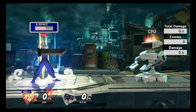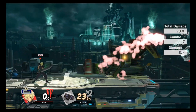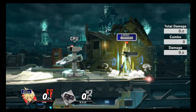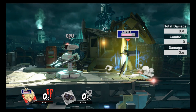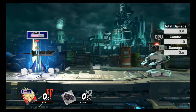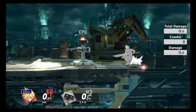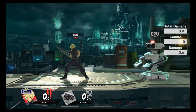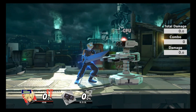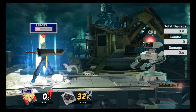Despite limit making his movement quicker, his move speed and frame data remain the same — so you will not have faster moves, just a faster Cloud. Your limit blade beam becomes a multi-hit blade beam that does tons more damage and can kill at later percents. It's also good for edge guarding — throwing the blade beam at the ledge extends the hitbox and forces your opponent to find a new way to recover.